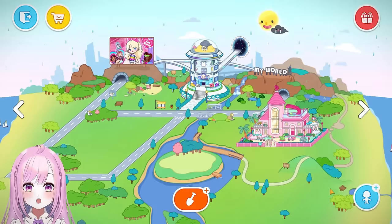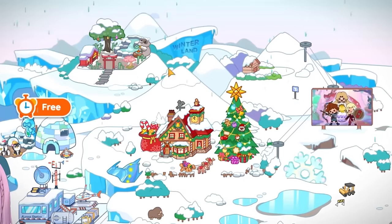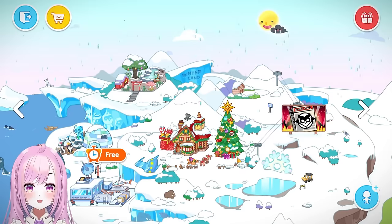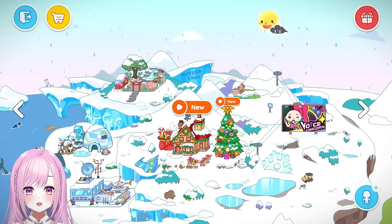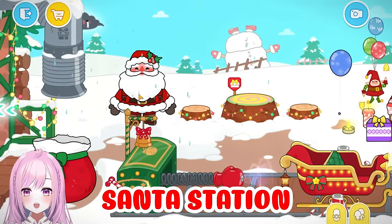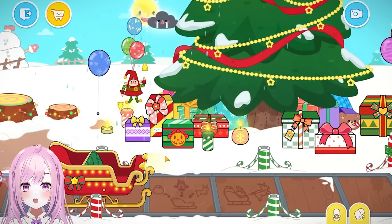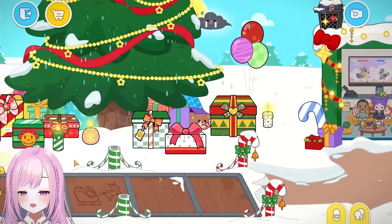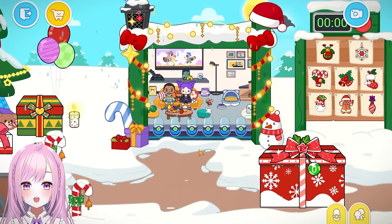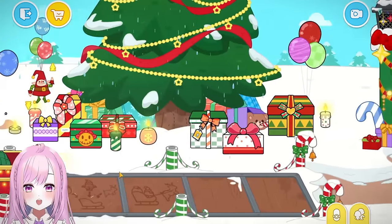I'm gonna show you what it's like. Ta-da! First, we have a new plot of land for Christmas — it's so pretty! There's a Santa Station where he's standing outside. There's a big Christmas tree, some secret hacks you can unlock, and some fun games and activities on the right side. You're gonna go look for presents and secrets!